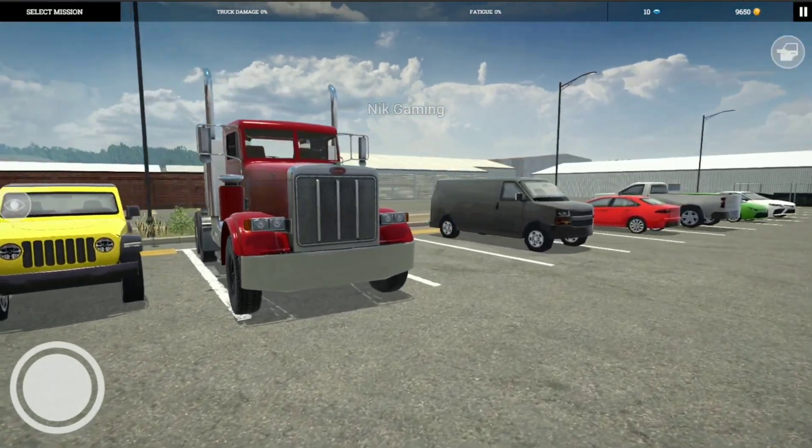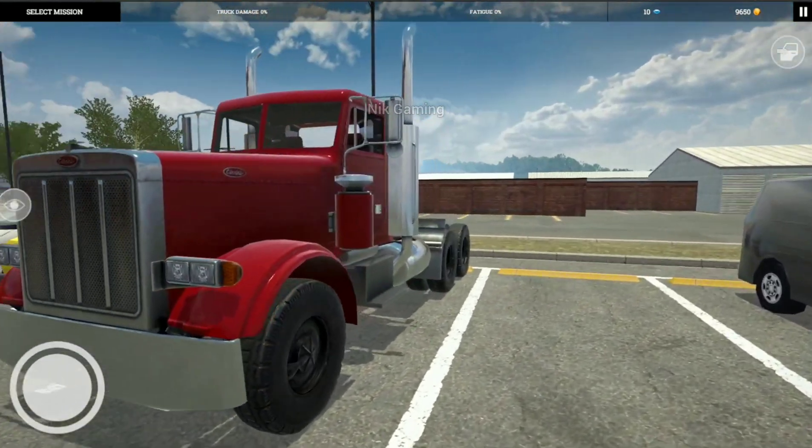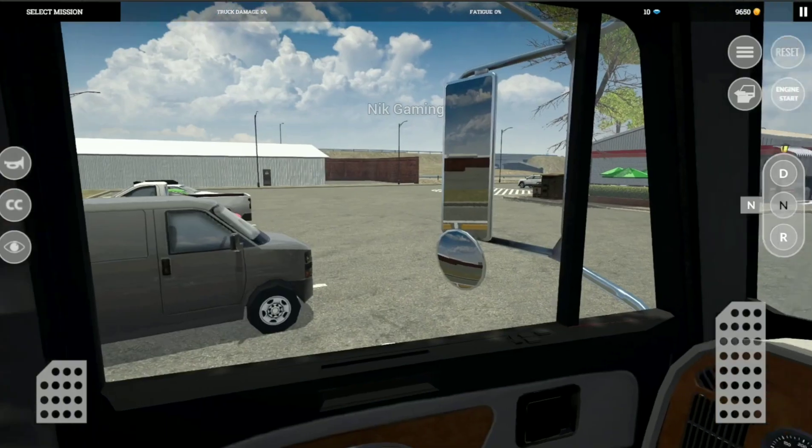First we can see different vehicles parked, and in the middle there is a beautiful Peterbilt which we are going to drive. In this game the driver can get out of the truck, as we have seen in Universal Truck Simulator, Bus Simulator Indonesia, and a few more games. On the left side we can see the controller through which we can move our driver left, right, forward and back.